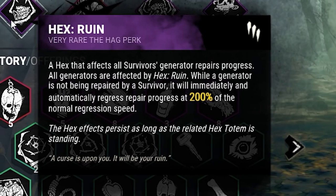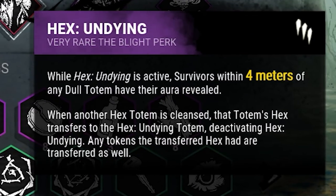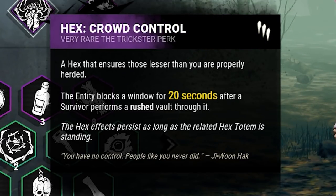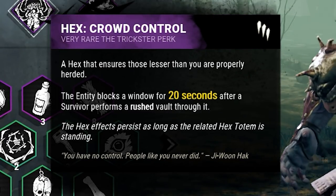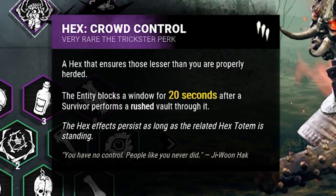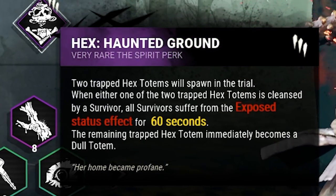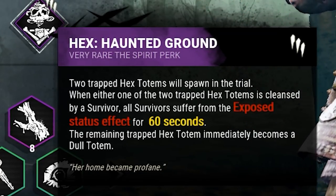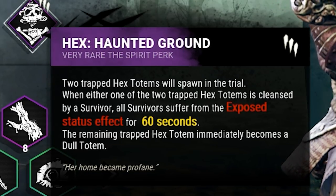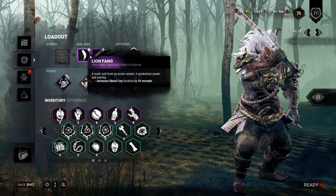Let's get into it. Ruin: anytime a survivor gets off a gen it regresses at 200% the normal rate. Undying is literally just there to protect one of our totems from getting cleansed immediately. We have the legendary Hank's Crowd Control - the entity blocks a window for 20 seconds after a survivor performs a rushed vault through it. Many values you can get with this, I just wanted to use something different. And then we have Haunted Ground, which I did because once one of the Haunted Ground totems is cleansed, everyone gets the exposed status effect for 60 seconds.